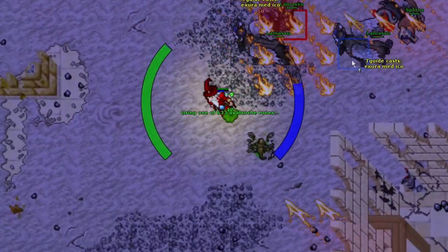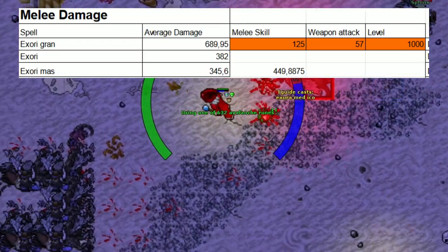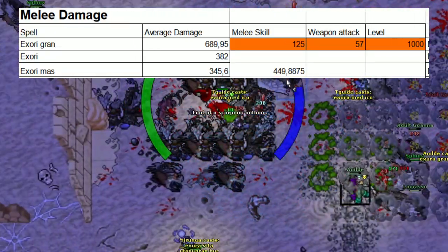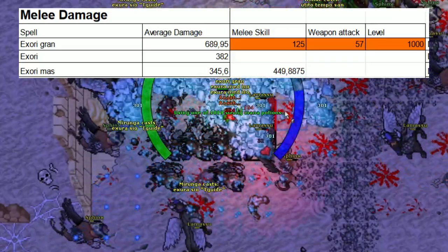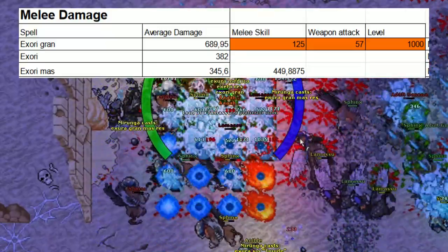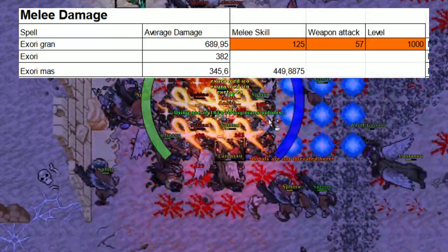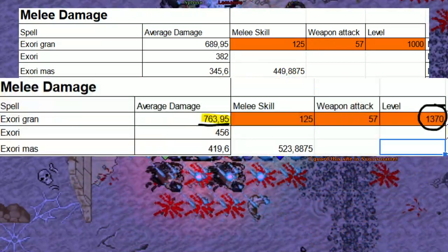Let's look at how much damage reflection actually means for your damage output. My knight is level 1000 and has melee skill 125. With Exori Gran I should be hitting around 690. If I put on my damage reflection gear, I will deal an additional 74 damage to my Exori, Exori Gran, and Exori Mas.